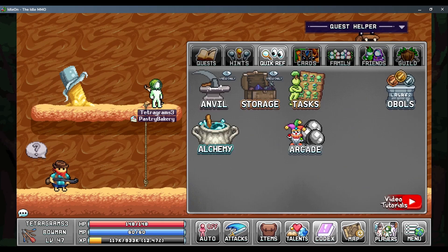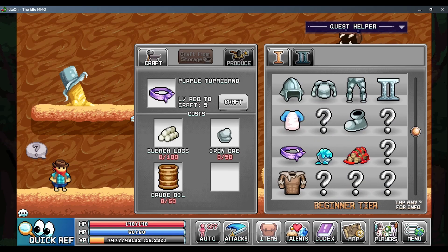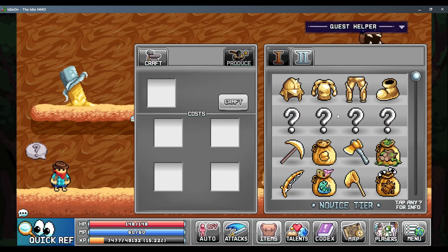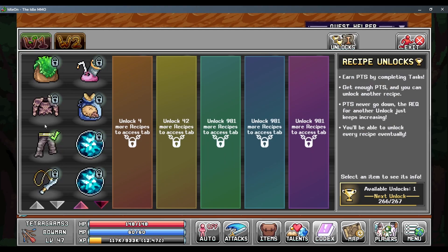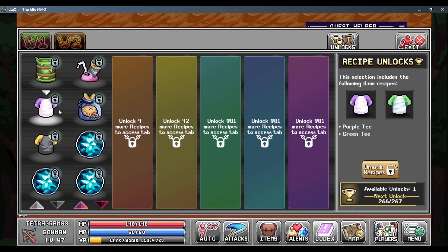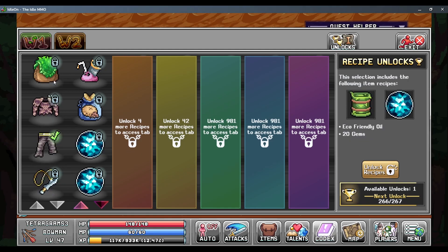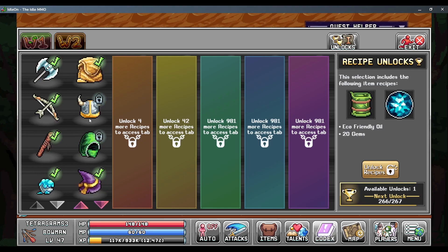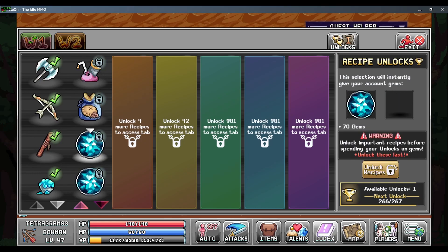A yellow bandana - can I even make that? I can make a purple bandana. Let's see, maybe I'll go to Unlock so I can find a yellow bandana. I can make green tees and purple tees, but I don't seem to be able to find the yellow bandana. Alright, we can hold off on that for now.